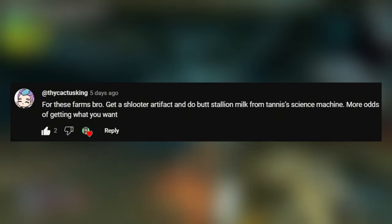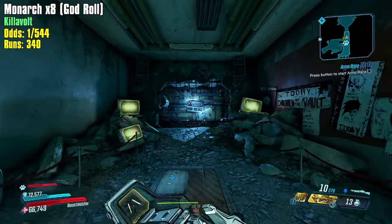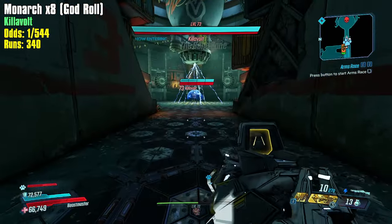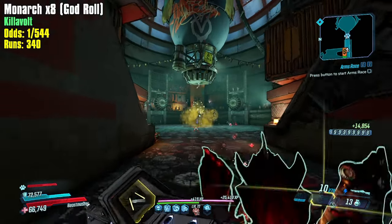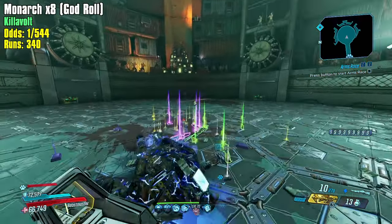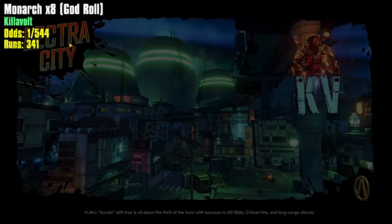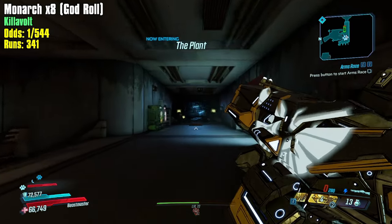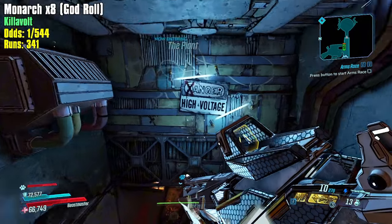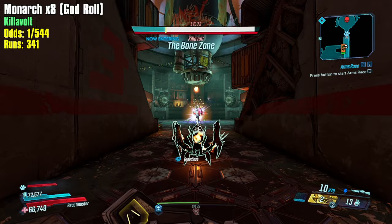The Cactus King says: 'Get a Schlooter artifact and do butt stallion milk from Tannis' science machine for more odds of getting what you want.' I believe those two methods increase your chances of getting world drops. While yes, the Monarch can world drop from Killavolt and be perfect, the odds are so low that there's an opportunity cost — more legendaries will fall and that will slow down my runs because I'll be checking more items. I think going specifically for this Monarch, this style might actually be the fastest. You actually want fewer legendaries — I think that is exactly true.